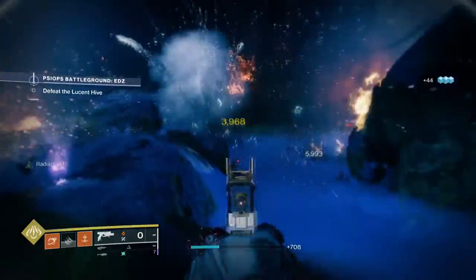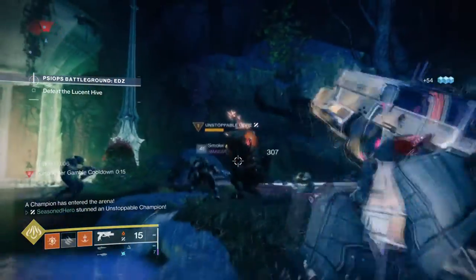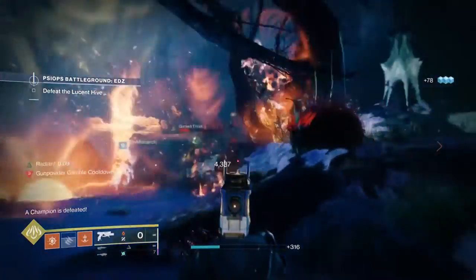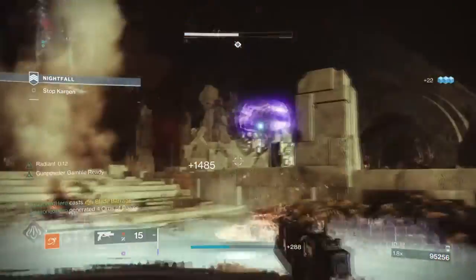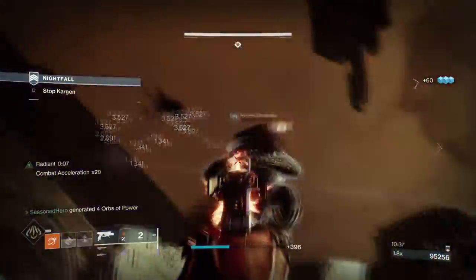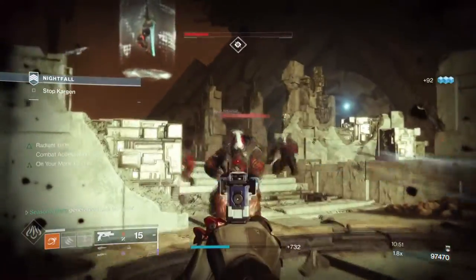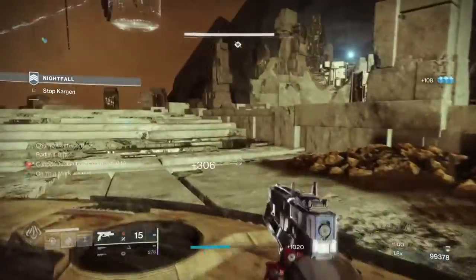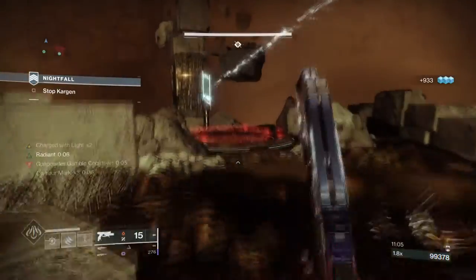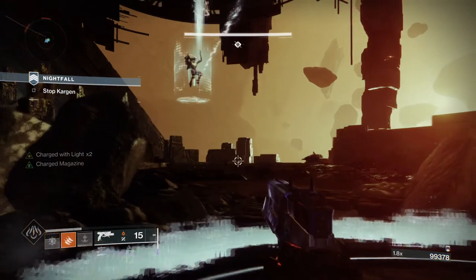Using this setup in any activity will allow you to Devil's Ruin everything in your way, feeding into the build and giving you super energy back with little effort. In Nightfalls, this is capable of ending many champions' careers once they are stunned, since the damage available can easily take a quarter, half, or a full health bar right there and then. You can also stress its effectiveness for boss DPS once your stacks are flowing, though this is only effective on bosses outside of raids and GMs. The build does come with a downside of needing to reload after each charged attack, which we can circumvent via mods, and you must be careful not to let your buff stacks drop.